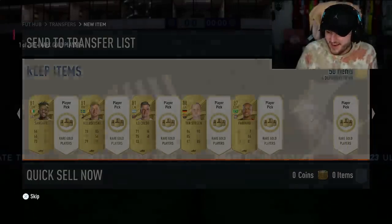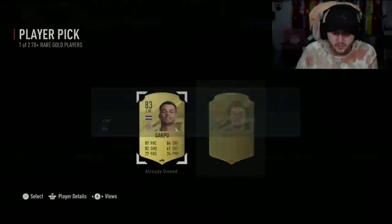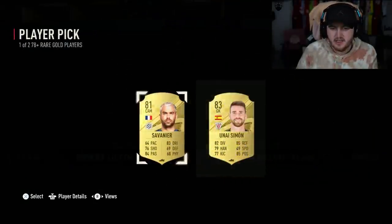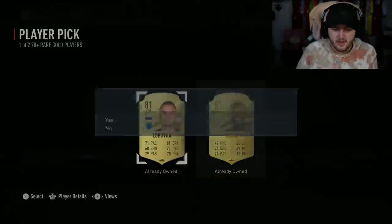87 for Vinicius Jr. now - the luck is getting good! Come on. 88 Keylor Navas - what is going on? That's three in a row. We got 88 De Gea - that might have been four in a row: Ruben Dias, De Stegan, Vinicius, Keylor Navas. If that is the case, that's ridiculous. Absolutely ridiculous. We're doing very well - this second set of 50 has been where the luck's been.